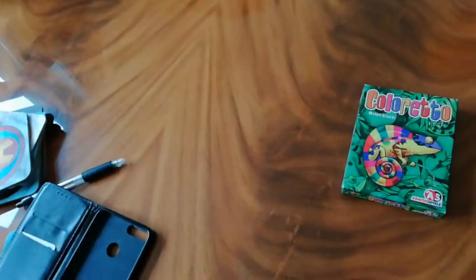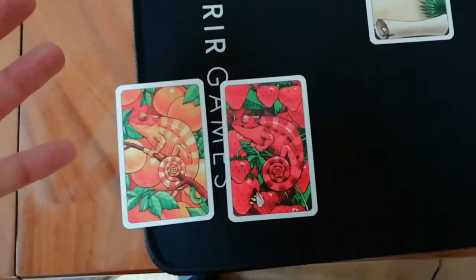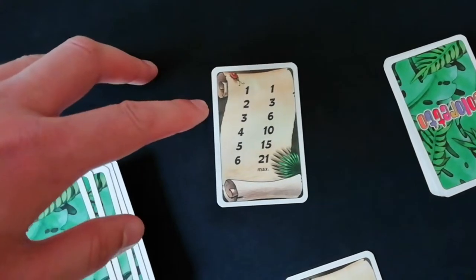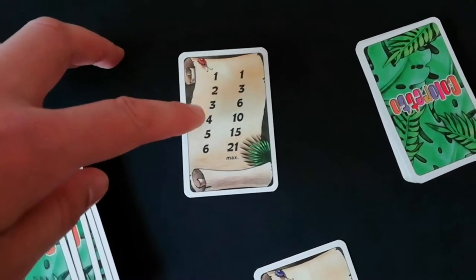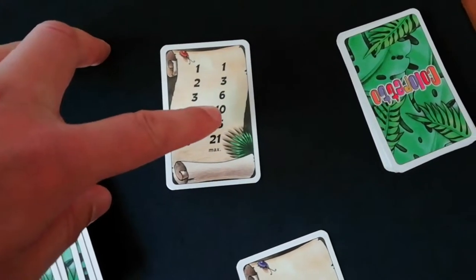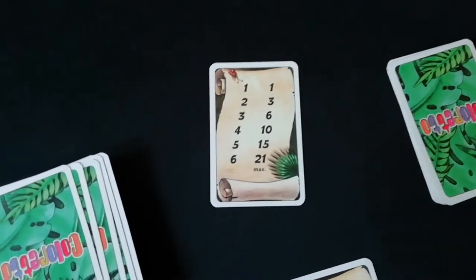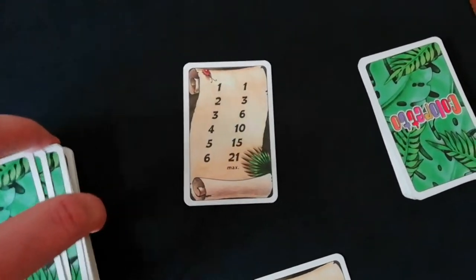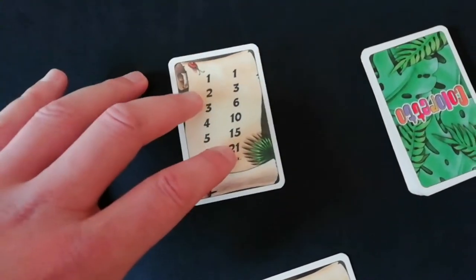In this game you're trying to collect sets of lizards. At the end of the game you're going to get points for the number of lizards you have of the same color. So for example if you had four orange ones you'd get 10 points, or five blue ones you'd get 15 points, and you'd add them up. But you're only scoring for three different chameleons — any more than that are going to count as minus points using the same scoring criteria.